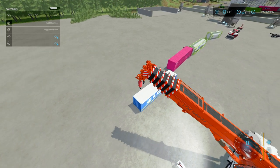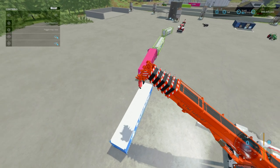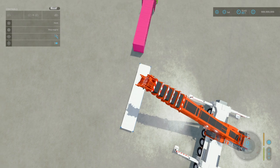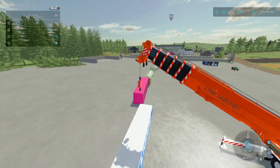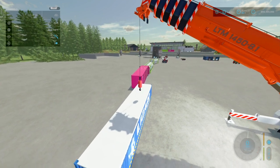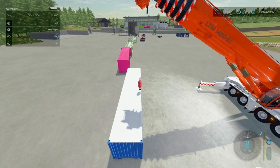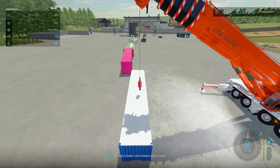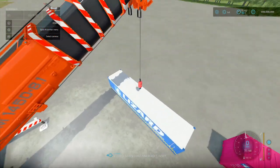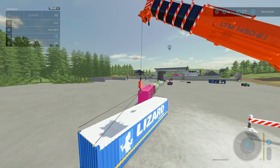For these cranes, attaching is dead easy and super simple. All you have to do is go somewhere over the container — try to be a little bit of a perfectionist and go over the middle. Lower down the hook, and at some point you should get a message. The trigger is actually pretty easy — as long as you're in the center of the container, press X to attach, and that attaches all the hooks.